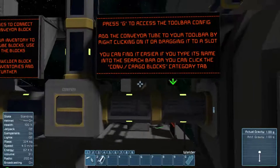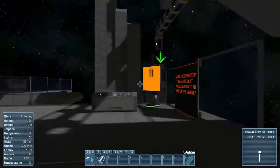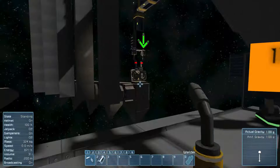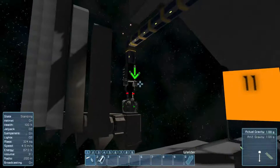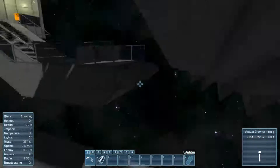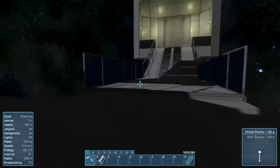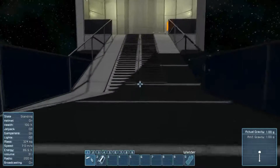Ta-da! That's just to tell you to add them to your toolbar. So now it's all connected — it's taking the components needed to weld this, and it's doing what it's supposed to do. Weld. And here they come! I was thinking of launching myself through these, but that was a bad idea.